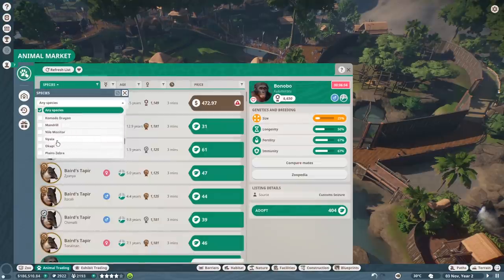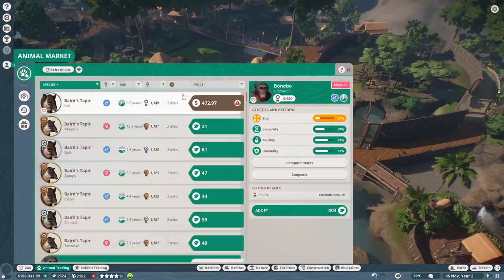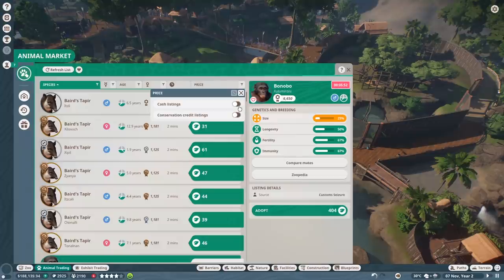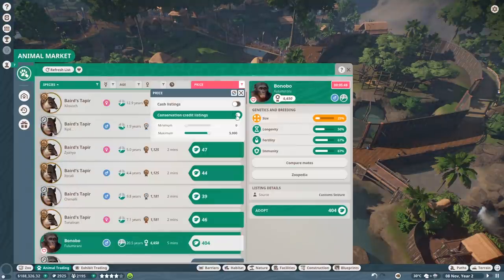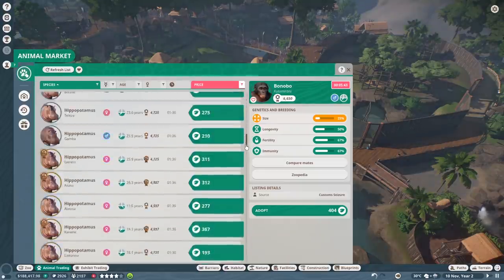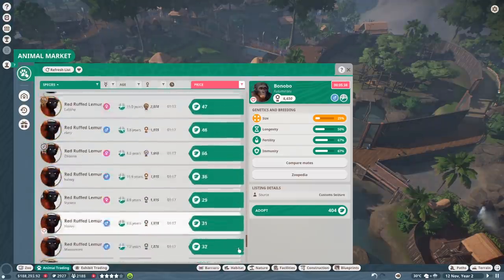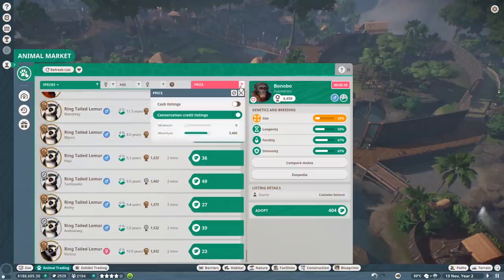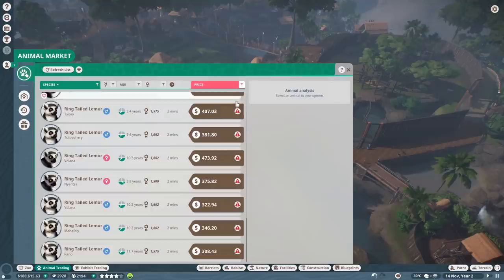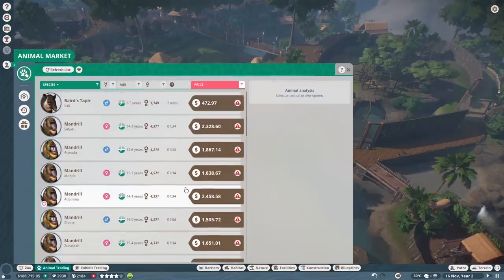Nope, doesn't look like red pandas are available. I guess we'll just sort through the menu - let's sort by most expensive. We could go for something cheap too. We already have most of these climbing animals - mandrills, red lemurs, orangutans, already got them all. We're going to have to have something completely new since we've already got quite a few of the primates. Oh, it looks like the only thing we can really buy is Baird's tapir. Okay, let's buy one of those.